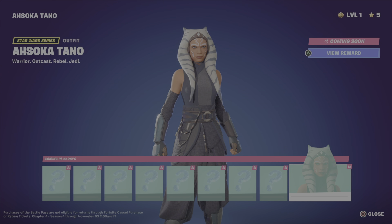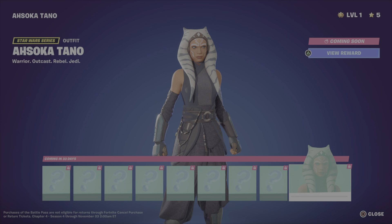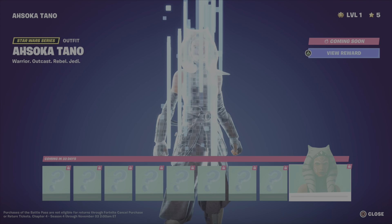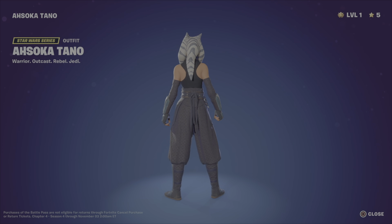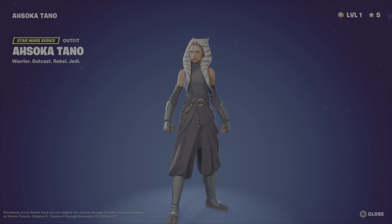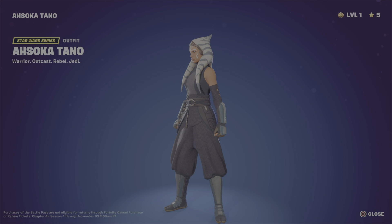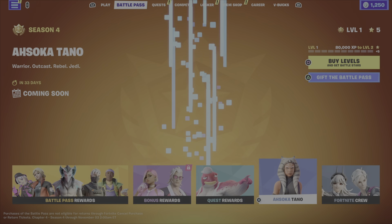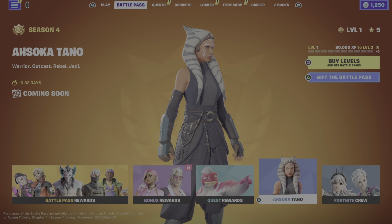Let's check out Ahsoka Tano — why is this all locked? We can't even look at anything. I was hoping to look at some of the stuff for her. There's only one page, so I feel like we're not going to get a second style for her. I was hoping to have a second style — this one's from the live action show, and we could have got the one from Clone Wars that everyone else wants. That way you're pleasing both fans.